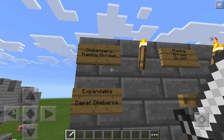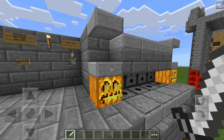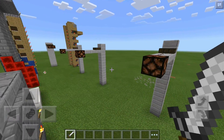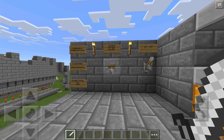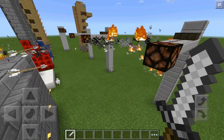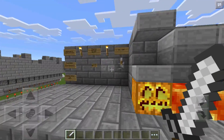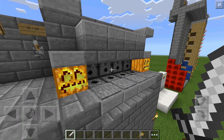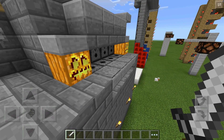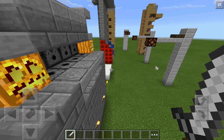This next one is a flaming arrow dispenser — arrows get dispensed through lava and become flaming arrows. With lava off, it shoots normal arrows. Turn the lava on, switch the arrows on, and it shoots flaming arrows, which are more devastating than regular arrows. You can toggle the lava with a simple button. Adding lava to a standard arrow cannon makes it much more powerful — something a lot of people will be interested in.